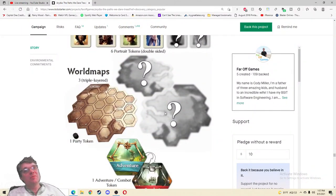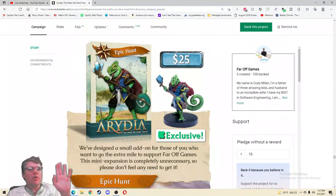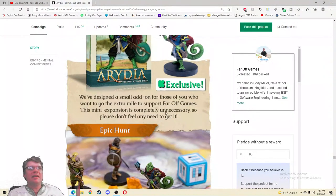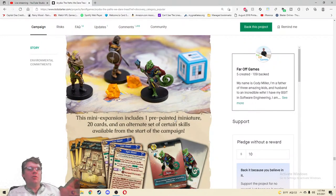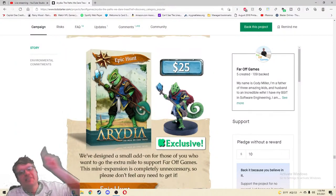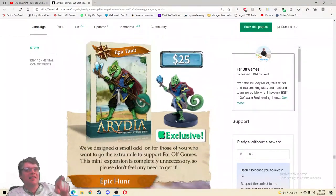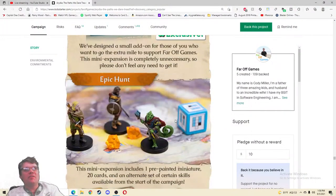Kickstarter exclusive — it's an add-on. Not the biggest fan of those, but: 'We've designed a small add-on for those of you who want to go the extra mile supporting Far Off Games. This mini expansion is completely unnecessary, so please don't feel any need to get it.' It includes one pre-painted miniature, 20 cards, and an alternate set of certain skills available from the start of the campaign. Everyone's going to want this, Cody — every single person who invested $165 is going to add the $25, because I want to play as the frog person.